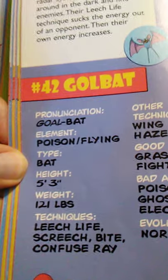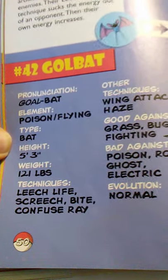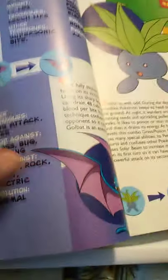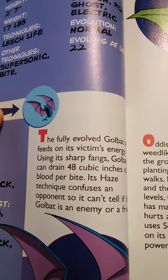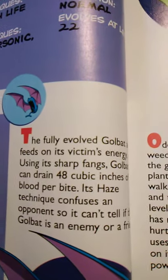Number 42 is Golbat. It is a Poison-Flying element, Bat type Pokémon. Its height is 5 feet 3 inches tall and weighs 121 pounds. It knows Leech Life, Screech, Bite, and Confuse Ray, and can learn Wing Attack and Haze. It is good against Grass, Bug, and Fighting, but bad against Poison, Rock, Ghost, and Electric. It is at maximum evolution until Crobat came along in a later generation. Golbat feeds on its victim's energy using its sharp fangs — it can drain 48 cubic inches of blood per bite. Its Haze technique confuses an opponent so it can't tell if the Golbat is an enemy or a friend. That's a little dark, but also pretty cool.